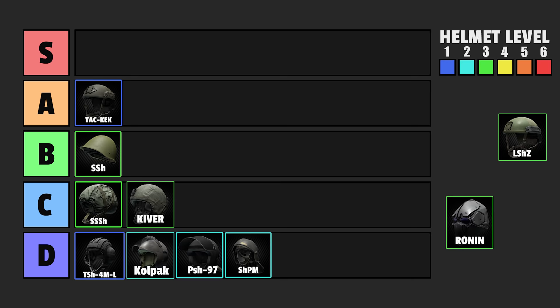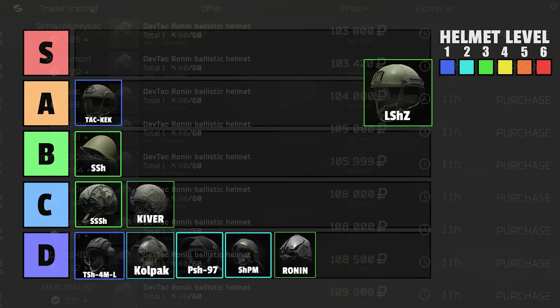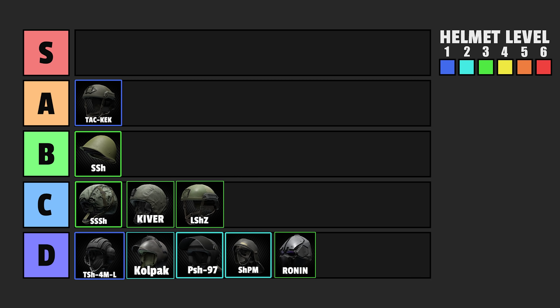Then the Ronin Mask — we don't talk about that one. It's just way too expensive. Never use it, just sell it to Ragman. Then the LSH-Z: the problem with this one is it's only level 3 and has a medium ricochet chance, meaning it's not gonna protect you from much, and there are better alternatives.